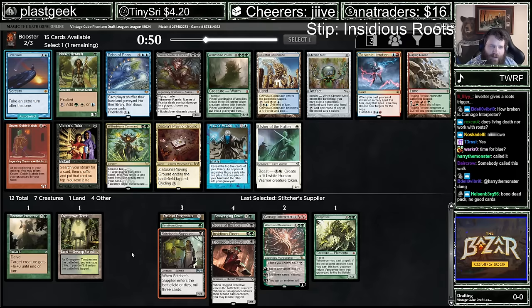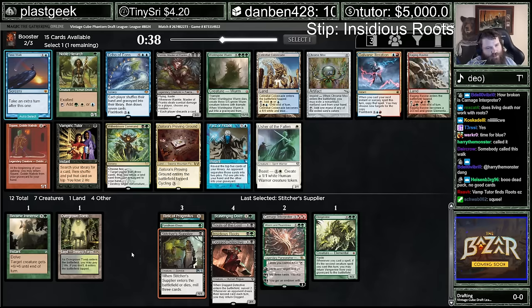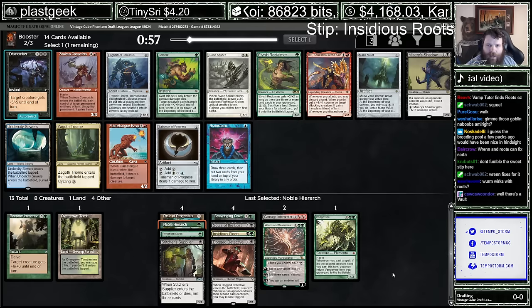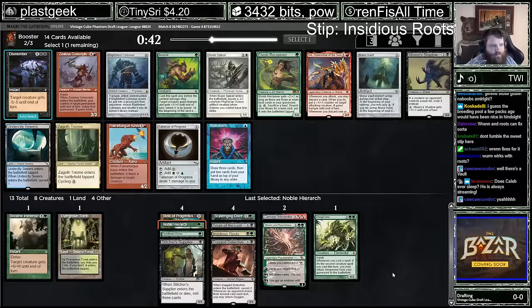The question is whether we want Vampiric Tutor, Noble Hierarch, or Time Walk here. It's not enough that Time Walk's not crazy, but it is a splash — so you're devoting future picks to supporting a Time Walk you might not even draft. Versus a card that can make your deck more consistent, like the Noble or the Vampire. I think I'm feeling the Noble. Taking Trium here, which is kind of mopey.